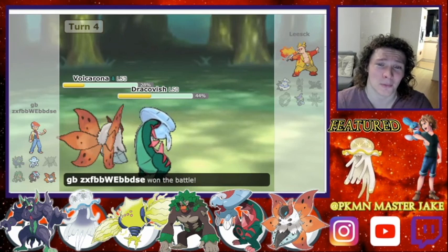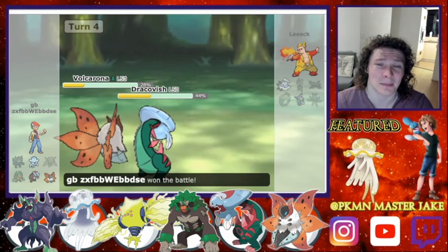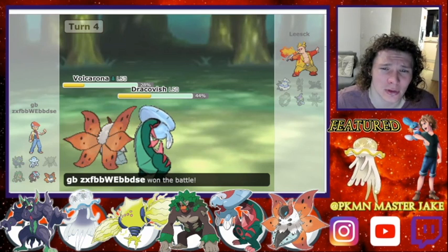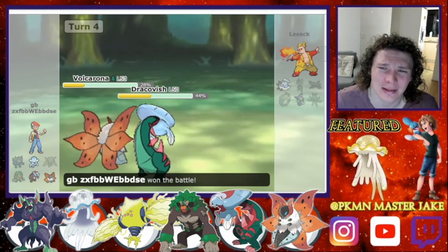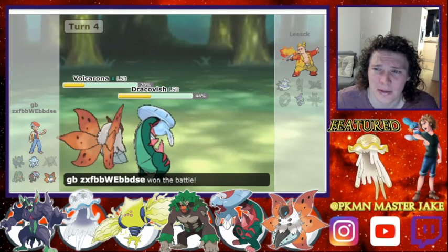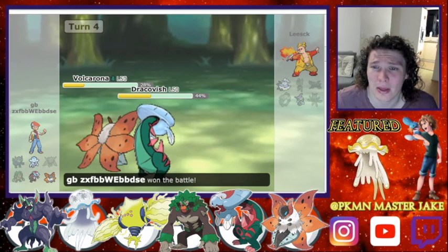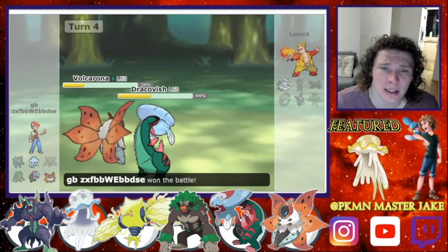So I guess that was sort of a match for the Scarf Dracovish there, doing some pretty beastly damage. I was a bit surprised to see that the Katana wasn't sashed — didn't really make too much sense to me, unless the Comfy was, but it just doesn't make sense. It definitely needs a sash, particularly with the rest of the composition of his team. I'm surprised as well that he didn't bring the Thunderous — I think that would have done quite well against my team.